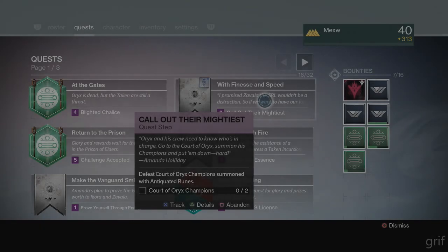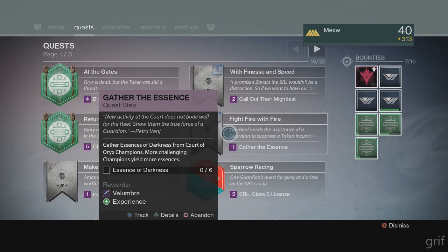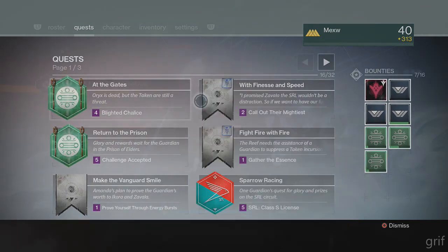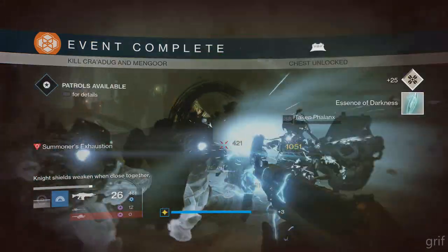What is going on everybody? It is Griff, and today in this video I'm going to be showing you how to get the Volumbra Sparrow and the Dread Fang Sword.